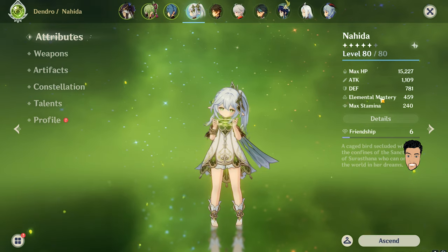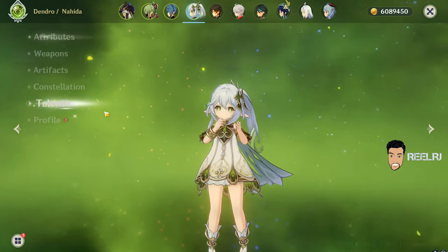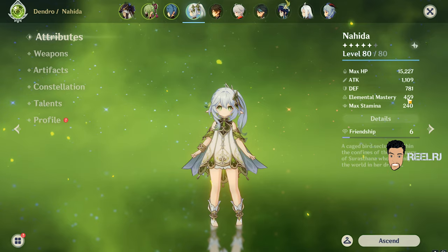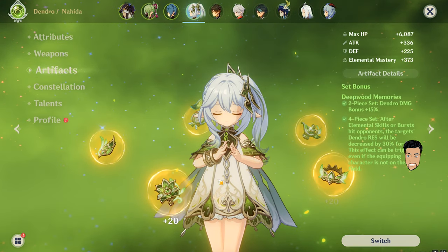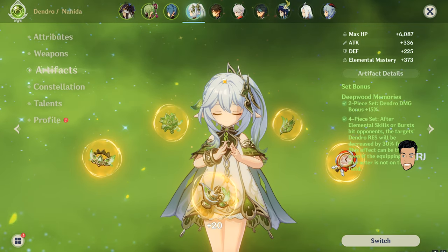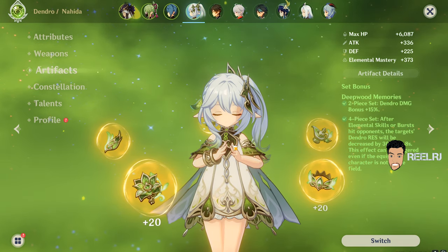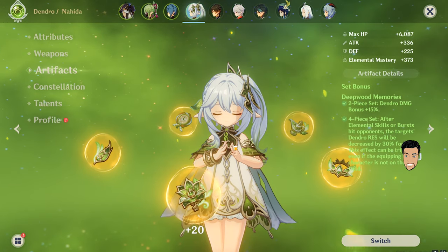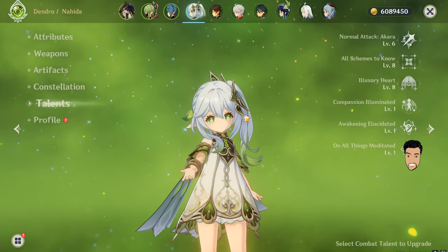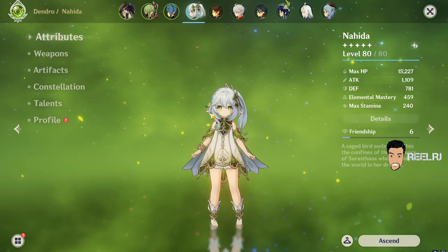For Nahida, I have 32% crit rate and 192% crit damage. You can get around 10 to 15% crit rate from her passive talent, so 45 to 50% crit rate total is enough. My elemental mastery is a little low currently — I still need an elemental mastery goblet to get the crit rate and damage bonus from the passive. Before Deepwood Memories I was using two-piece Gilded Dreams and two-piece Wanderer, but I found four-piece Deepwood Memories better. For the weapon I'm using Sacrificial Fragments. No constellation, and talents are at 6/8/8.